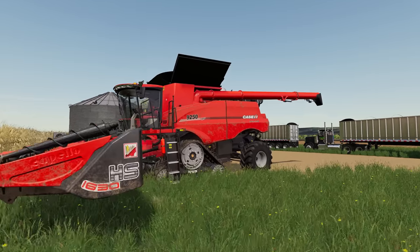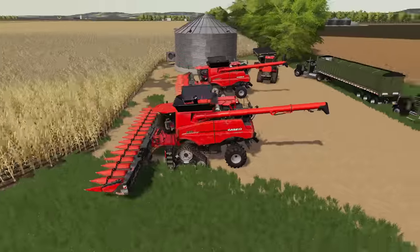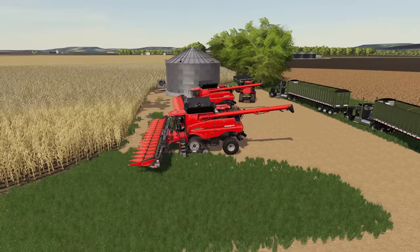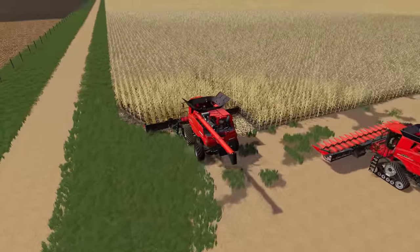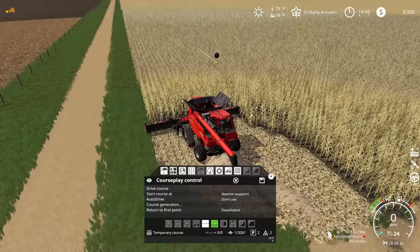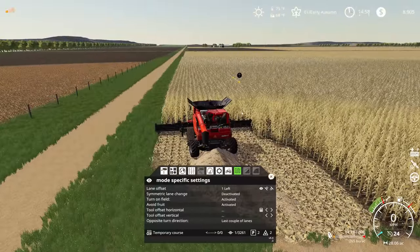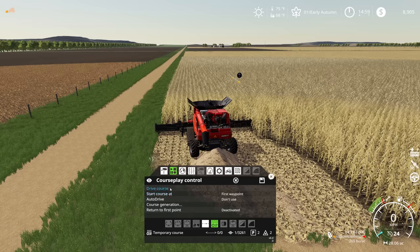Hello and welcome to Kedrick Farms. We're back with another episode of Lincoln Creek, Nebraska, and we are all staged down here on our big cornfield. We've got to get all this corn off of this field — it is our last field of harvest. We're going to clean out the corner a smidge and get started on CoursePlay, using lands mode so we can cut through in sections and make unloading runs a little smoother. This is our first combine and we'll be doing the left side lane offset.